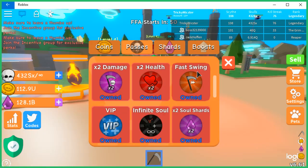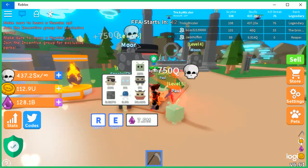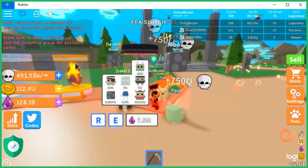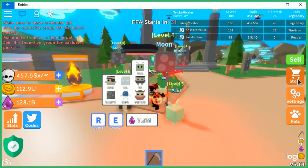The fast swing is also a must, especially if you want to cut down on the time it takes to get these skulls. Look at this fast swing — I think it's like twice a second that you're swinging. I'm getting 750q per swing which is just flying up, as you can tell, and that's really nice to have.